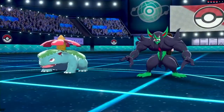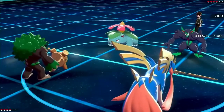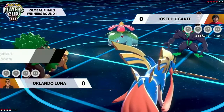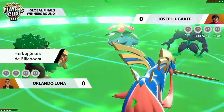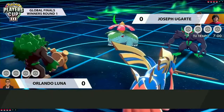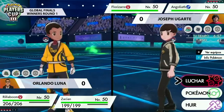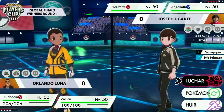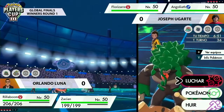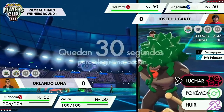Joseph is leading out with Grimmsnarl and Venusaur, whereas on Orlando's side I can see a Rillaboom and a Zacian jumping out into the fray. Zacian is getting that Intrepid Sword boost — that plus one attack — so it's going to become a big threat straight away. The Grimmsnarl from Joseph is a really nice pick, because although it's going to be susceptible to a Fake Out from Rillaboom and a double-up from Zacian, that does leave room for Venusaur to potentially Gigantamax and start getting attacks onto the field. With Grassy Terrain up, G-Max Vine Lash is going to hit a lot harder.